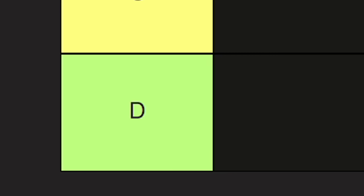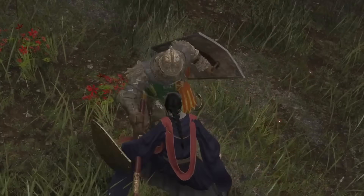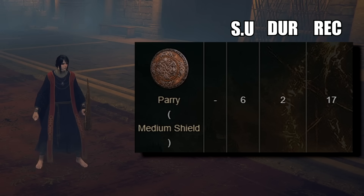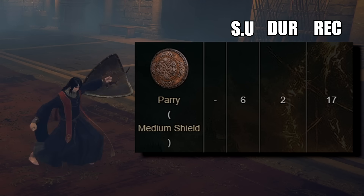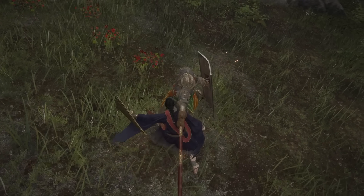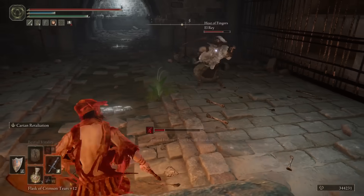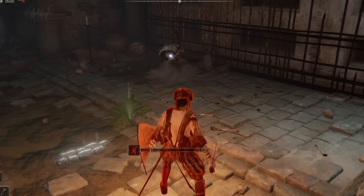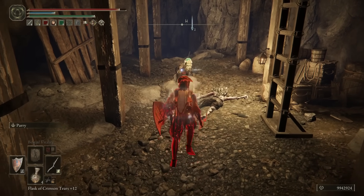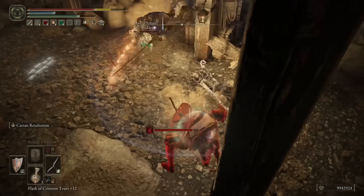In the depths of D tier, we find the regular medium shield parry. To put it simply, it's absolute dog water. This parry variant boasts a sluggish start-up of 6 frames, a paltry 2 frames of duration, and a laborious 17 frames of recovery. Landing this one, whether in PvE or PvP, proves to be incredibly tedious thanks to its minuscule window of opportunity. As if that weren't discouraging enough, the realities of PvP combat necessitate preemptive parrying due to latency considerations, an additional layer of complexity that further diminishes the viability of the regular medium shield parry.